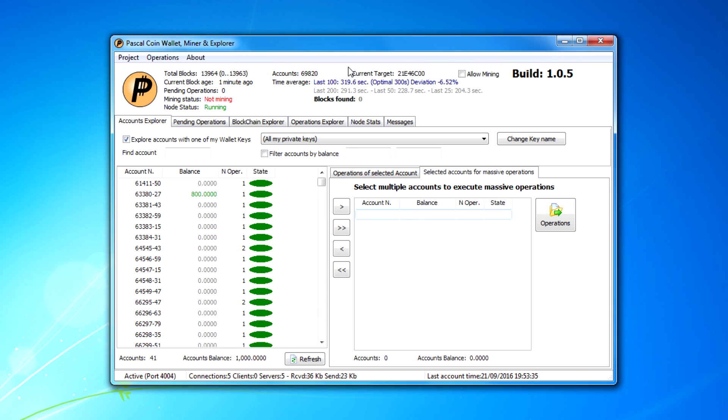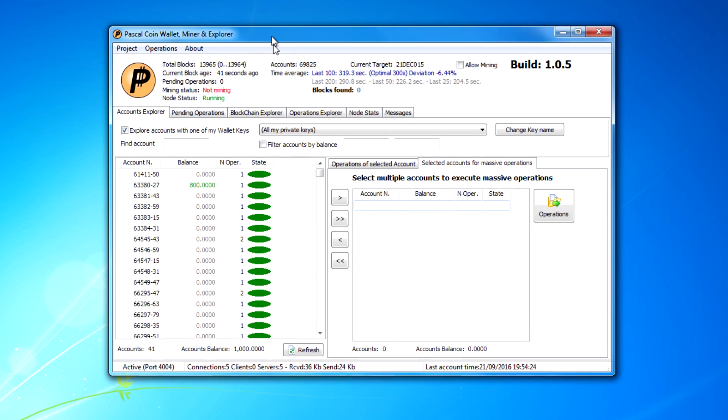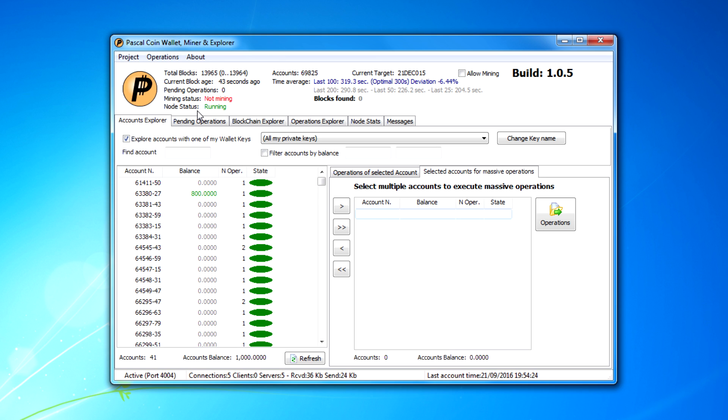Today we're going to show you how to use the Pascal Coin wallet. This is the latest build, version 1.05. A lot of people have issues figuring out what to do within the wallet. I did when I first started using it, but I pretty much have it all figured out now. There have been some changes, so I'm using the latest wallet so people who download it will know what they're doing.